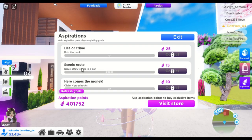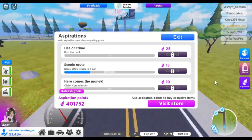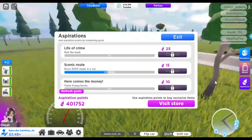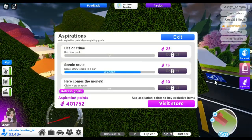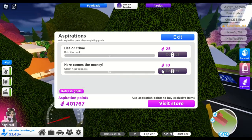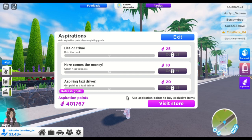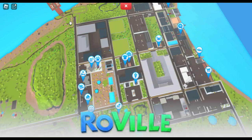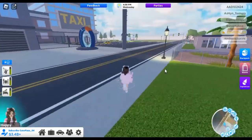Drive 5000 studs in a car. This task is faster to complete if you drift the car, or you can drive the car towards a wall. Next task is get paid as a taxi driver. Teleport to the pet shop — the taxi job will be found in front of it.